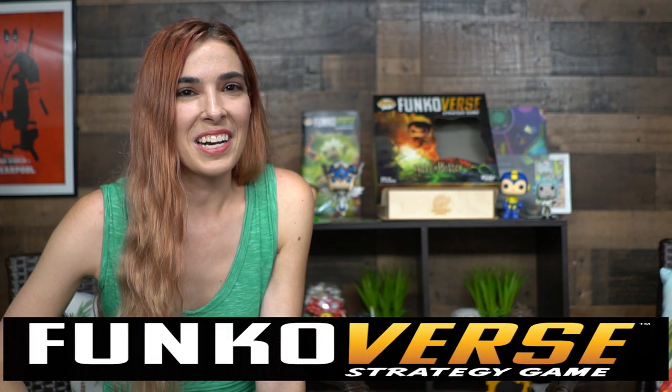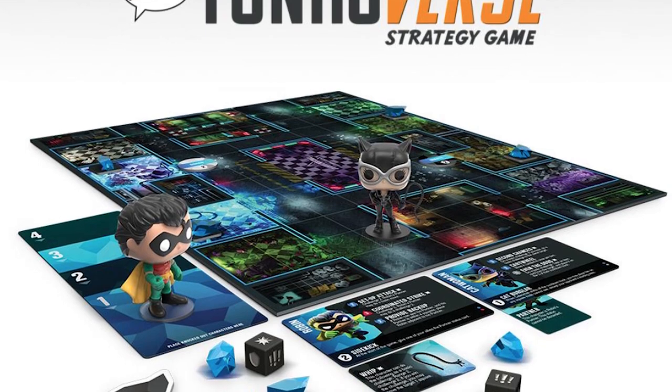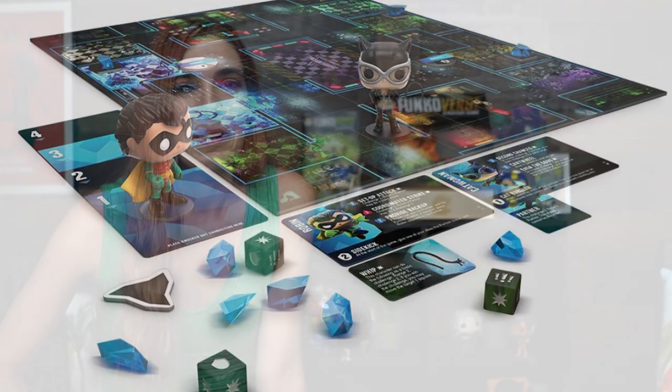With the Funkoverse strategy games we're going to be diving into the universes of some familiar worlds you may know, with characters from universes like Harry Potter, Rick and Morty, Golden Girls, and DC Universe. So let's check out the Harry Potter universe with Funkoverse strategy game.